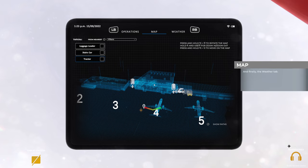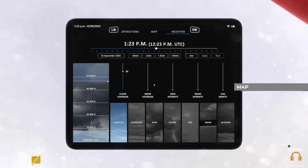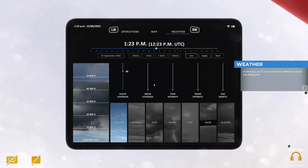And finally the weather tab. At the top you'll notice two different clocks are displayed. The first from the left displays the local time at the airport, and the second shows UTC time, which is used as a common time zone in aviation. UTC time is calculated relative to the prime meridian passing through the famous town of Greenwich in the United Kingdom, which is also known as the center of time.